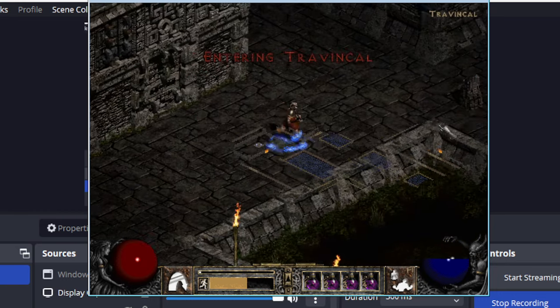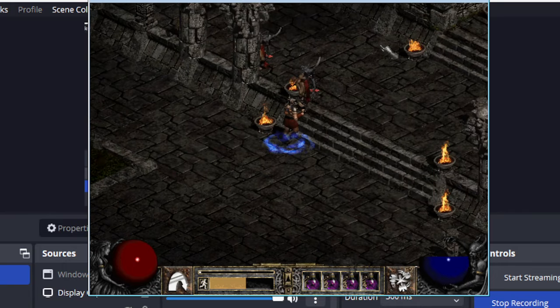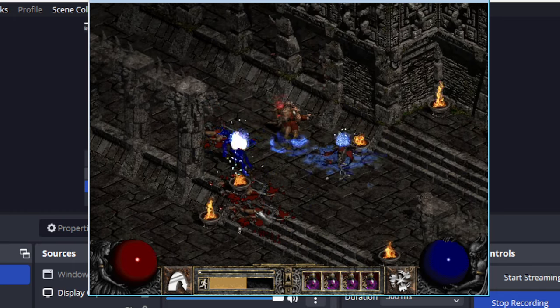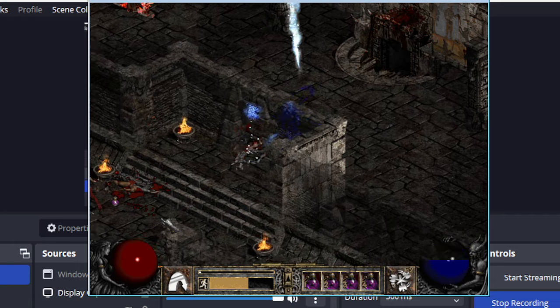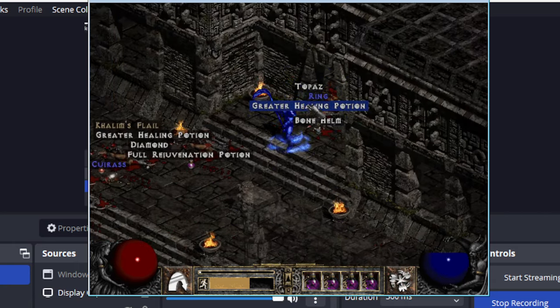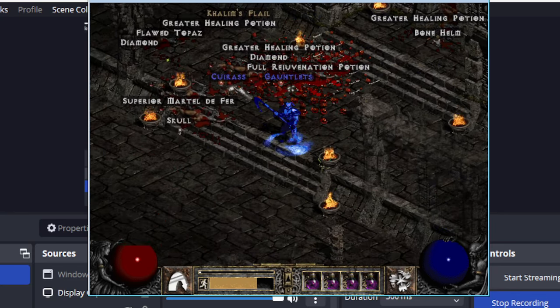I think the main thing that kind of makes gem finding faster here than in later versions is just that there's less clutter. There's like literally almost nothing else that I'm even going to consider picking up, so I can just grab gems and leave. Whereas in 1.07, I pick up a lot of junk and identify it — there's a lot of other stuff mixed in that I'm not interested in filtering and sorting through here.